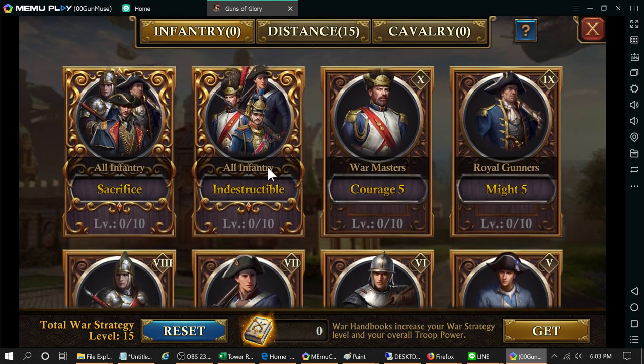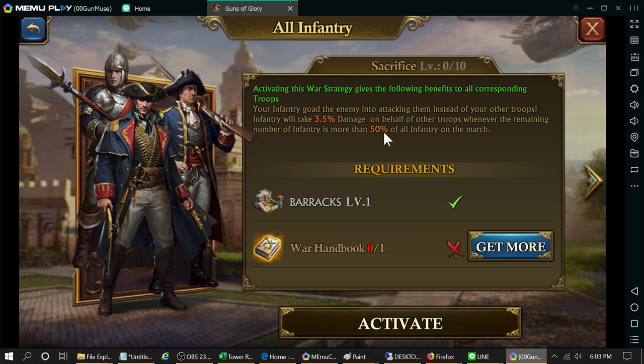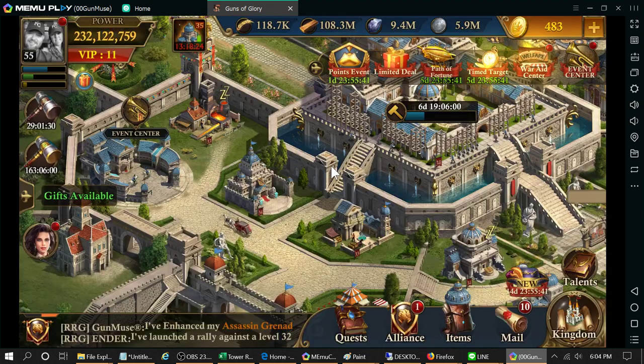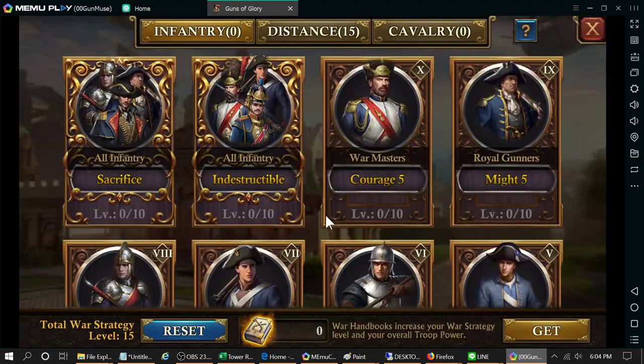I might shift one book over to 'Sacrifice' — your enemy goes into attacking the infantry instead of your troops, and the infantry will take 3.5% damage on behalf of the other troops. We're not really looking for damage the infantry takes, but we may take something off our other march that lets us set up a custom formation where we put lots of infantry in there.